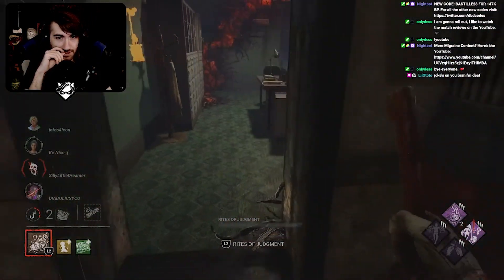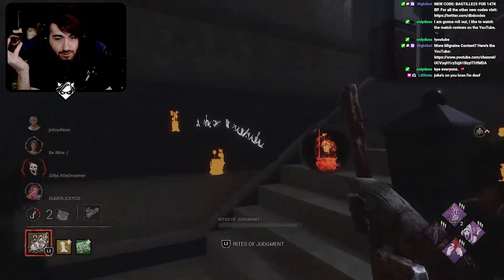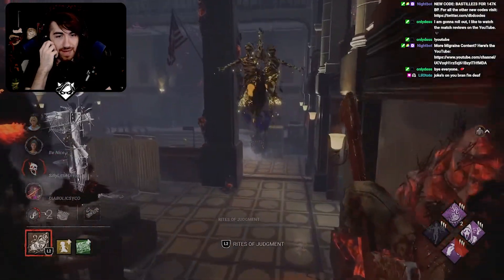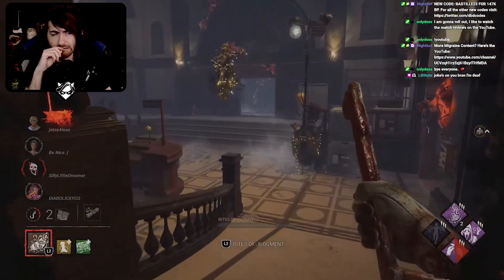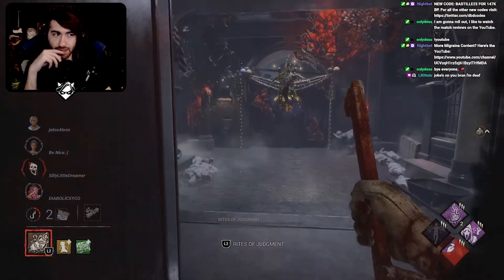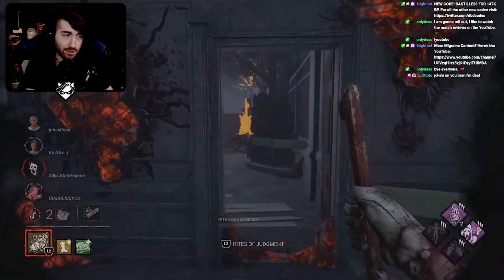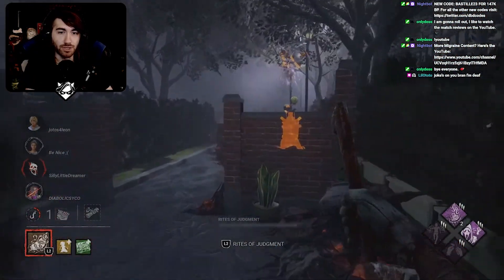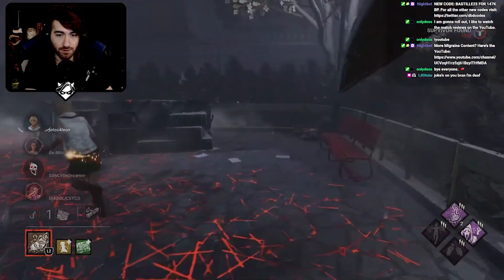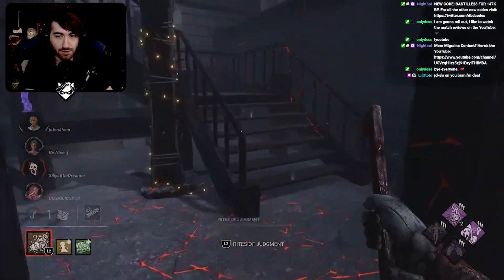Now you have no idea where she is — she could be ducked in the basement for all you know, but you don't have time to search that. Tinker's about to proc on two gens. That's probably the thing that's going to cost you this match. I know it seems insignificant, but you already have somebody dead at two gens which is good — but you needed to keep up that pressure. That's actually what's going to cause you to lose this match.